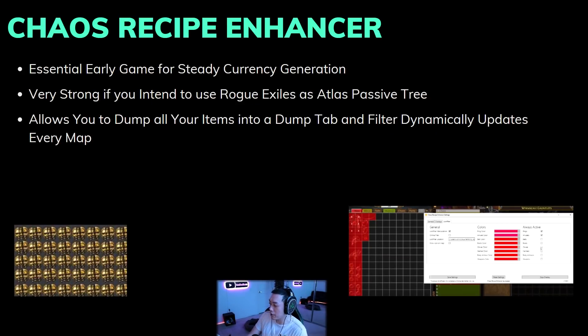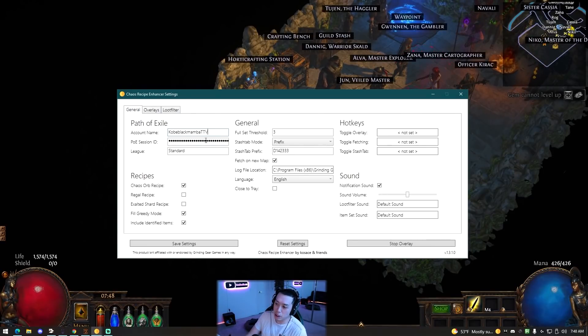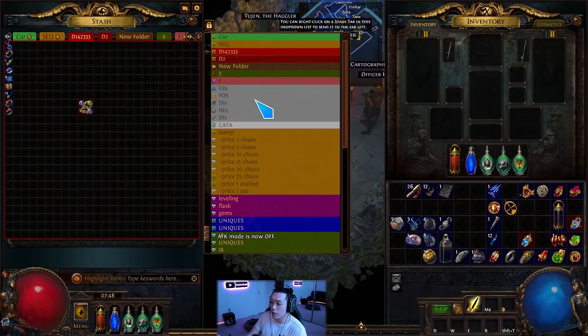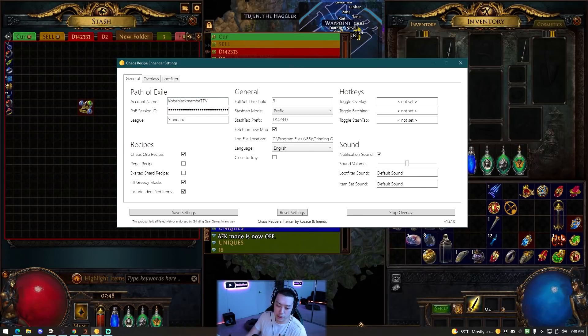This tool allows you to dump all your items into a dump tab and filter dynamically - it also updates every map to tell you what you actually need to pick up. For the settings, you put your account name and session ID, select the chaos recipe, and you can choose to include identified items for the recipe. Here you type in the prefix of your stash tab.